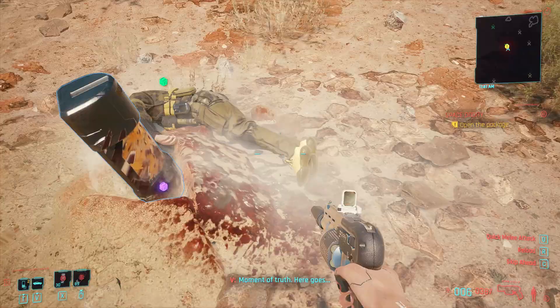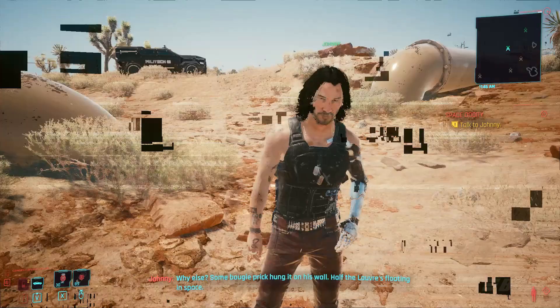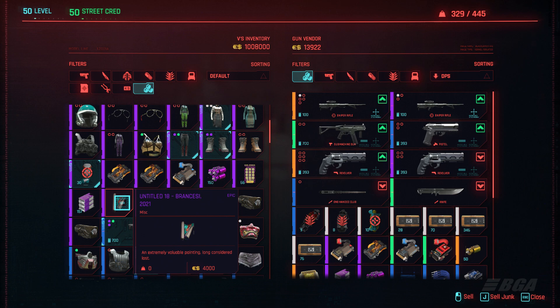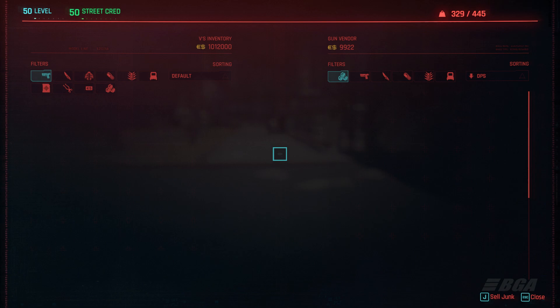After killing everyone, go ahead and open the package and there you will get a painting. Talk to Johnny and immediately go to a vendor — any vendor will work. Go to the vendor and sell the painting for 4000 eddies.